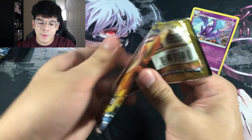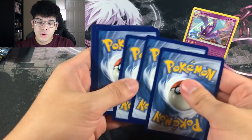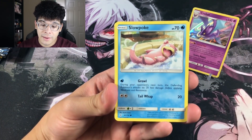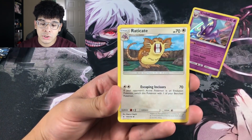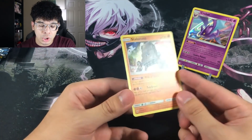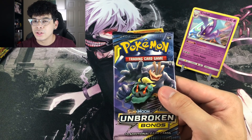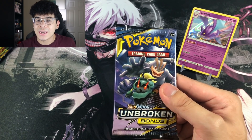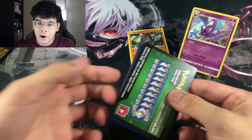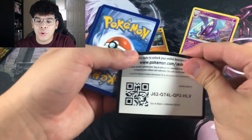We got ourselves a Reshiram booster pack up next. We got the Sandile, Dodrio, Radicate, Weepinbell, Jigglypuff, and another holographic — which is unfortunate. I just hate seeing holographics in white coats. Why don't they put them in green coats? Because we need something in those green coats, otherwise we're spending money for nothing. I guess it's just to make the cards more rare and harder to pull, to reel you into the TCG a bit more — I kind of get where they're coming from.